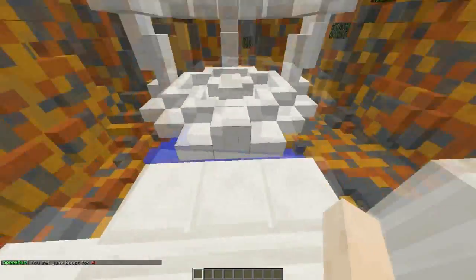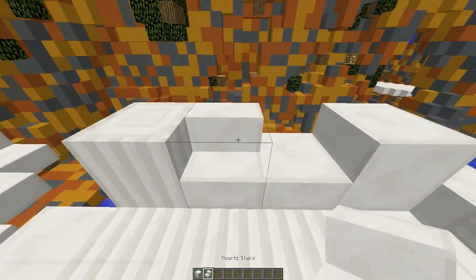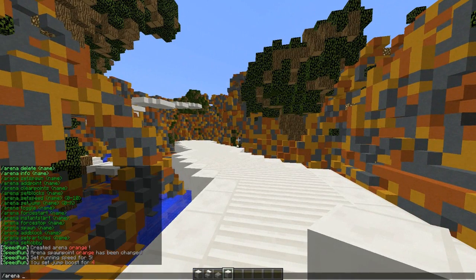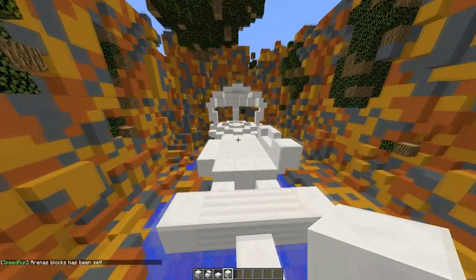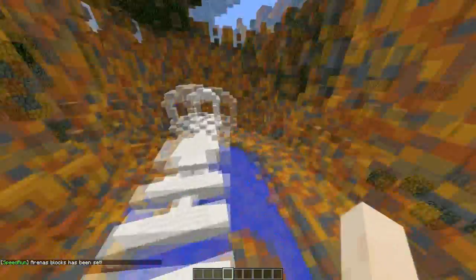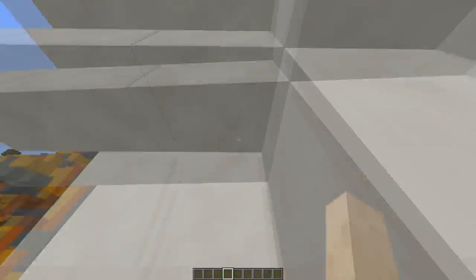Next we need to set the blocks of the arena — these are the blocks players can run on without losing and being sent back to a checkpoint. Grab all the blocks used within the arena and run /arena set blocks orange. It will confirm the arena blocks have been set. If a player jumps off and hits another block or water, they lose, as you'll see in the gameplay.